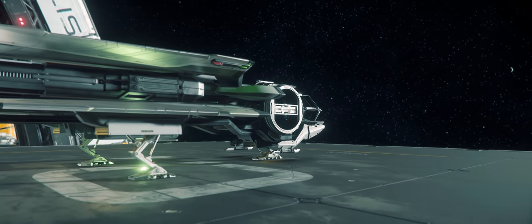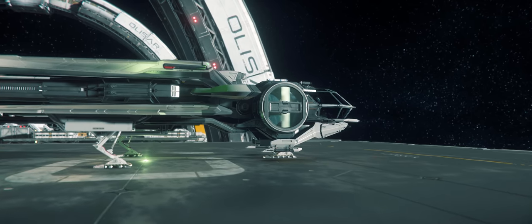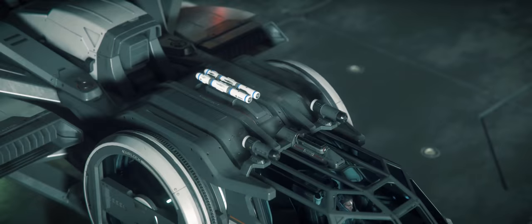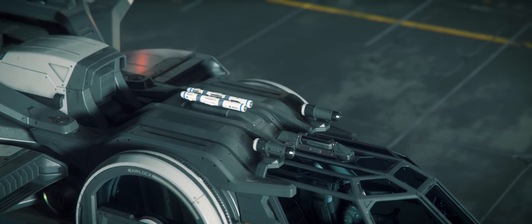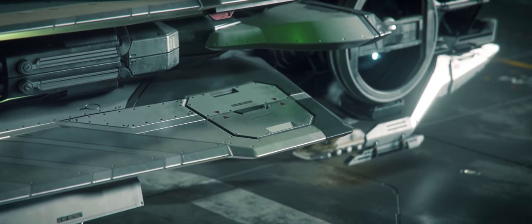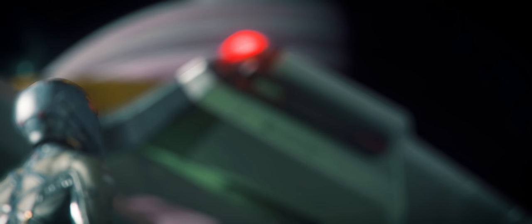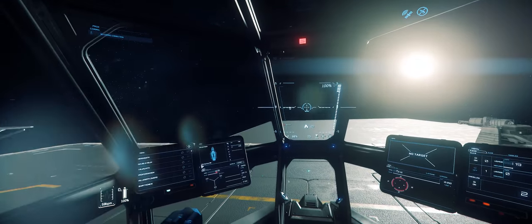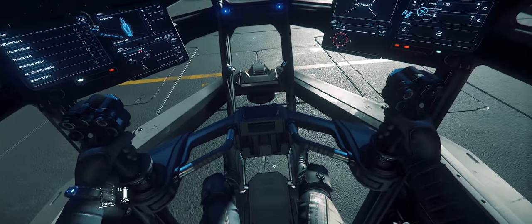If you've gotten yourself the Aurora, congratulations — you've gotten yourself the more versatile of the two starter packs. This ship boasts a number of really nice features. You get a missile rack that can fit two size 1 missiles, which don't do too much, but they're there. You get some VTOL fans for nice vertical takeoff in atmospheric conditions. And when you're ready to upgrade, you get two extra size 1 hardpoints. Internal visibility isn't ideal, but some don't mind the struts.